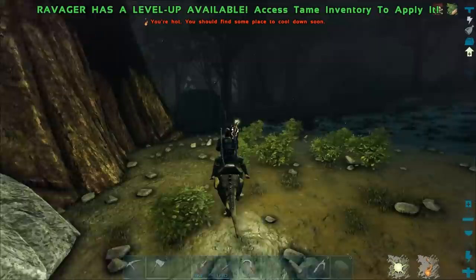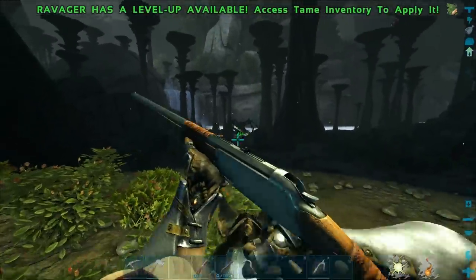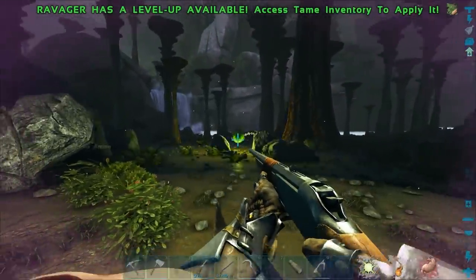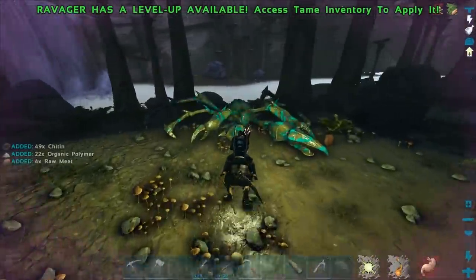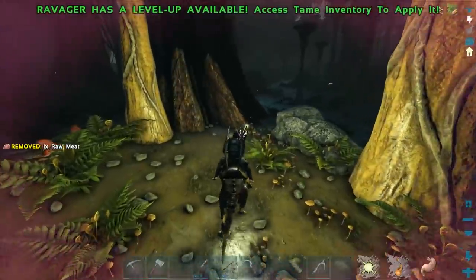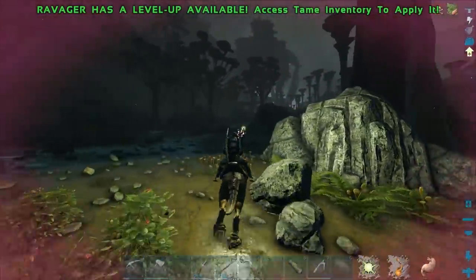Damn it — I didn't even see that basilisk. We would have been fine if it wasn't there. They do so much damage. I think it was like a 125. We lost our ravager so we've got to go tame another one. That is the worst. I need to get the stuff off the ground though. Basilisks just ruin everything.